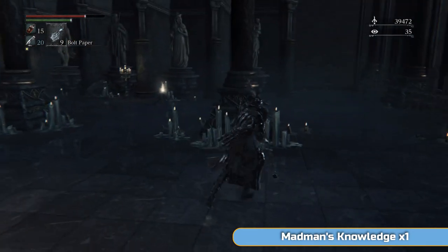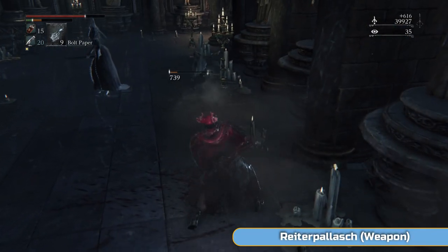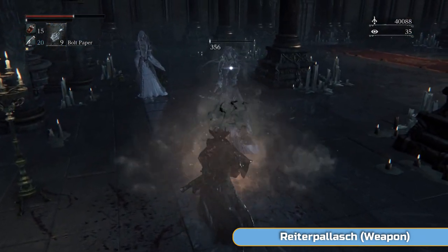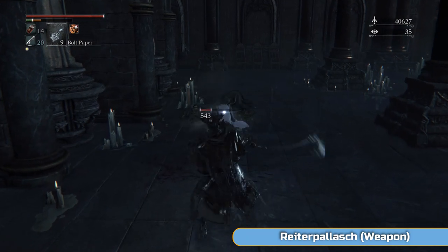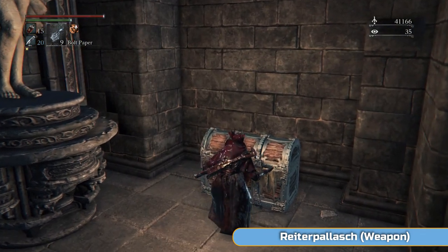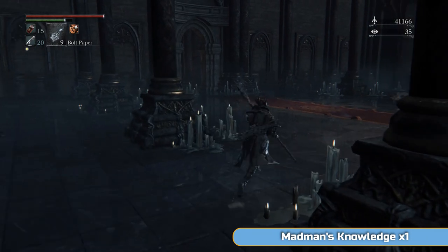Here we are — this looks amazing. There are ghosts everywhere in here. The best way to take these ghosts on is with the Charge R2. These guys are kind of innocent, but they do come after you if you hit them. Two Charge R2s perfectly times it — don't try to do follow-up R1 attacks on these ghosts because they don't have hitboxes as they're getting up. Come and open this chest — it's the Reiterpallasch. That's a weapon we need, so make sure you grab it.